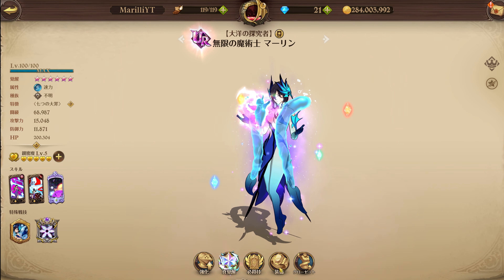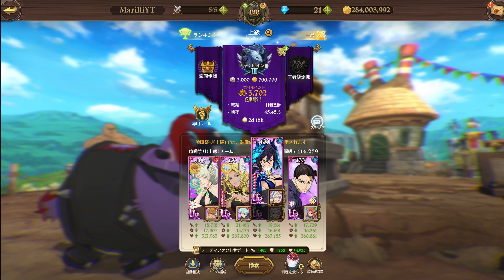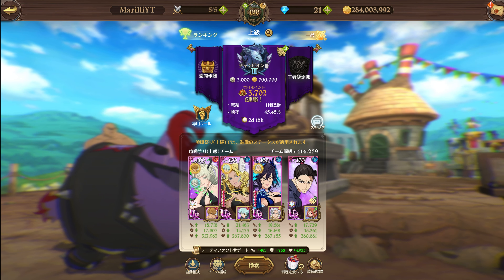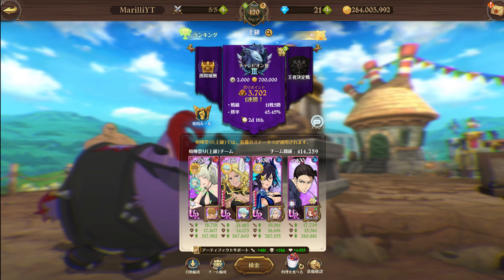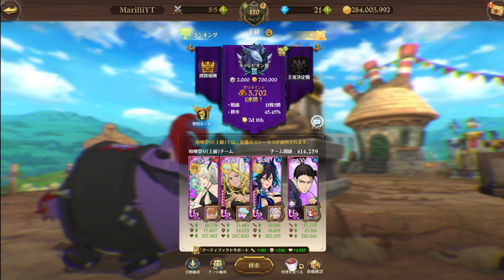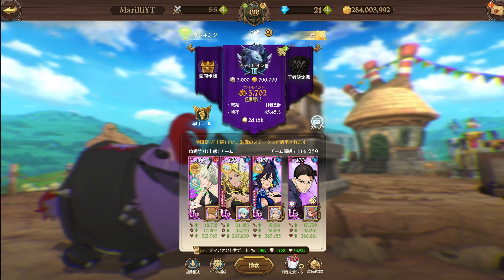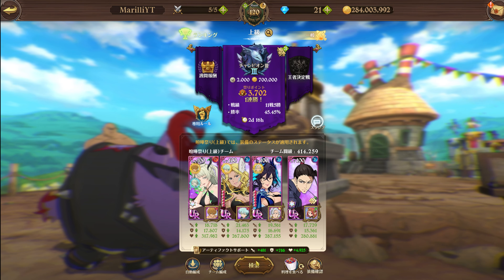We're going to be trying her with the new Thor. Merlin's banner is extended, so if you're looking to get Merlin you still can, or you can summon for Thor - it's up to you. She gives 5% base stats per unknown unit on the field, so it's a really powerful passive, and you also get that 15% decrease on enemy HP with elemental effects. Characters who can cleanse debuffs are going to take a lot of damage.